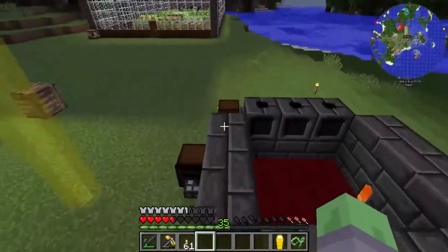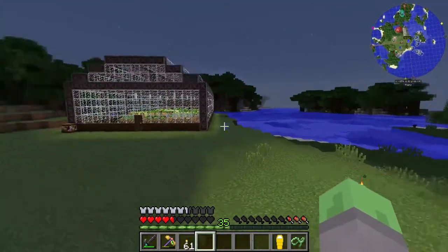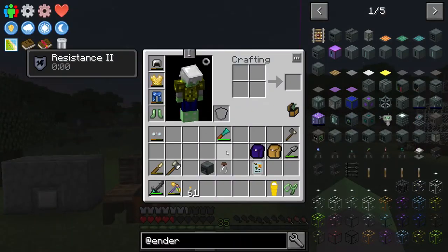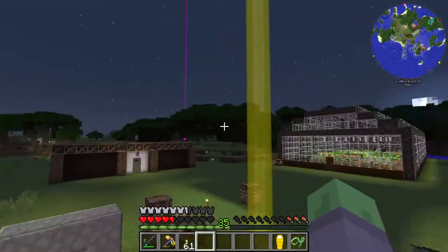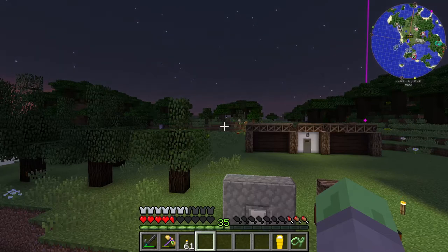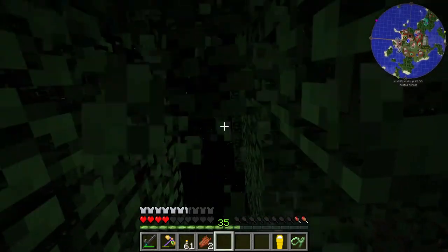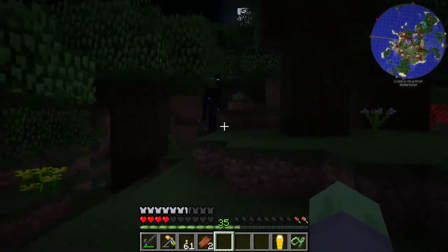Capturing a mob in a Soulvial is actually pretty easy — all you do is right click on it. So the next Enderman I find I'm going to put in the Soulvial right there, so we don't have to worry about that anymore. Then I can use the rest of them to try and get an Enderman head. By the way, the minimap is really nice for farming these things — you can know exactly when there's an Enderman around by whether or not there's an Enderman head on the map.